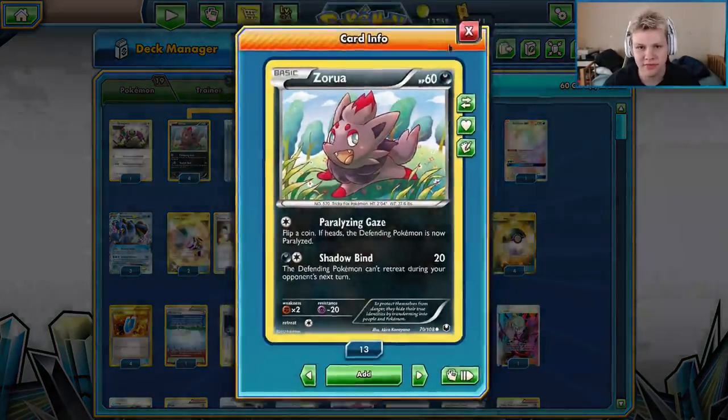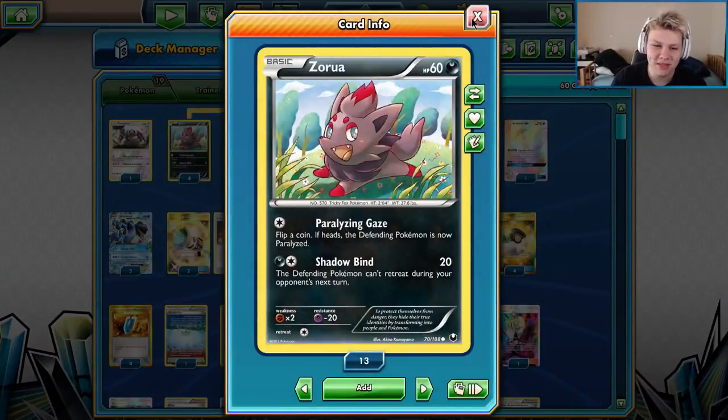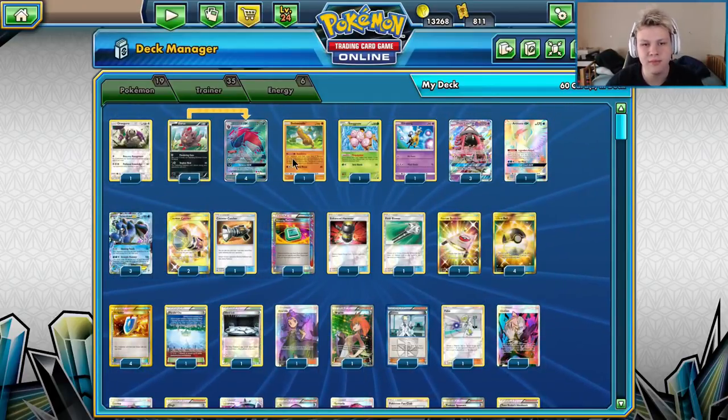Make sure you play the Paralyzing Geyser Zoroark if you have access to them — it's worth it, it's won me multiple games in expanded. The 4-4 Zoroark line is all about being consistent with drawing and staying consistent throughout the whole game.